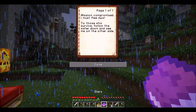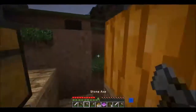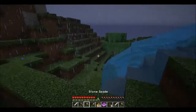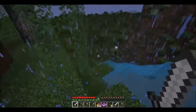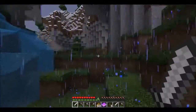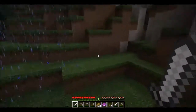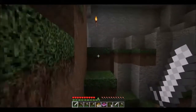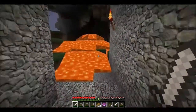Wait, what? Mission compromised - I must flee now. To those who survive, follow the water and see me on the other side. This is too crazy - I'm keeping this but I'm going back to the portal. Mission compromised, this is some secret agent stuff. Follow the water down - could this be what he means? No, probably not. Alright, we're going to head back the other way, going back to the portal now. I'm a farmer, I can just happily farm along. This ETA two days - I'm sure it's not going to be anything too serious, so we can probably just deal with it.